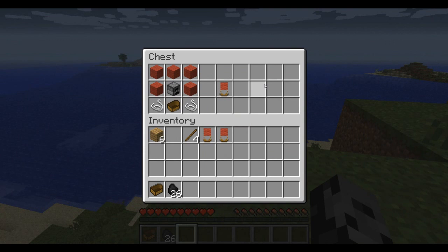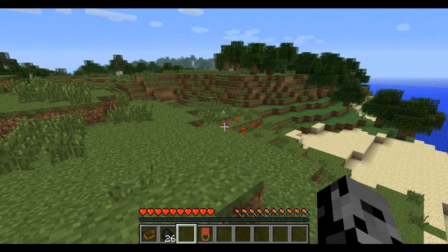Alright, for this recipe what you're gonna need is a bunch of red wool, a furnace for the middle, a boat on the bottom, and two string. That will make your airship, and you're gonna see it really does look a lot more like a hot air balloon than an airship.